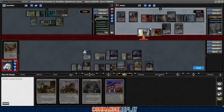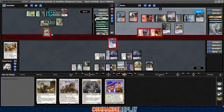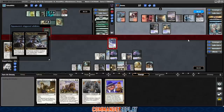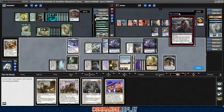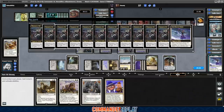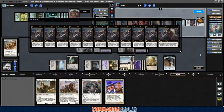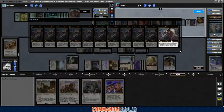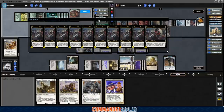Two attacks — we'll put our commander on the Cedrus, it'll kill it naturally. They block with their commander, going to get some treasure tokens. Massacre Girl — that'll happen. If that kills Toski, it slows it right down. Oh, I forgot to put God Eternal Oketra back in the library — I keep doing that. I'm so used to automatically clicking yes to the command zone. That muscle memory is hard to fight. Our commander's going to be a little expensive and that's going to matter.